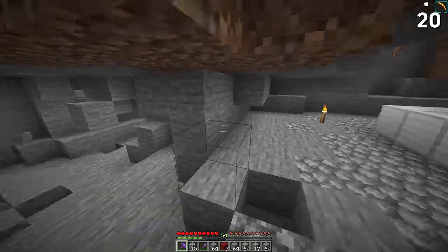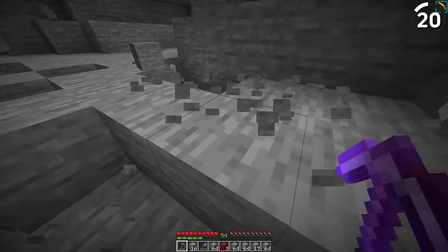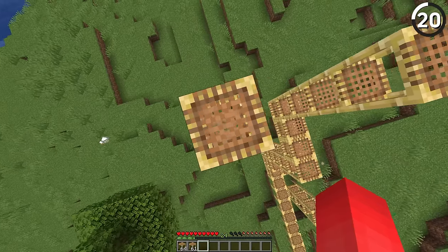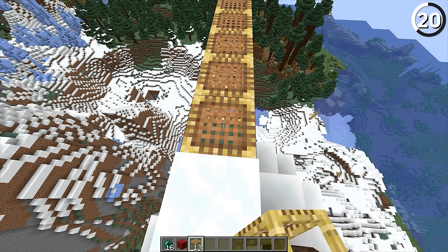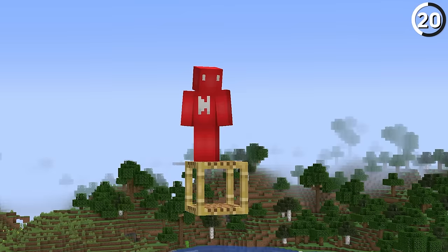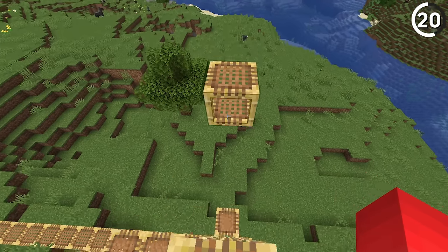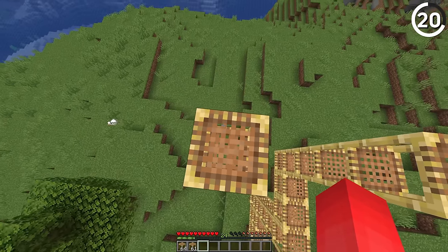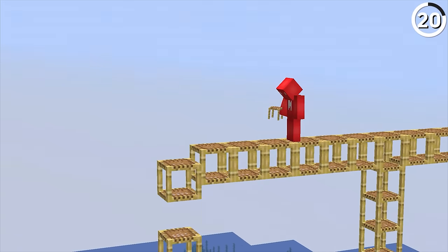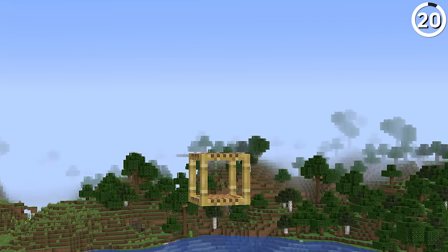Ghost blocks aren't usually helpful in Minecraft — normally they're an annoyance when breaking blocks and you're running into invisible barriers. But with the help of scaffolding, we can use this to our advantage. When standing on top of scaffolding and spamming right-click down enough of these, you'll eventually be left with one scaffolding floating off in the distance — while we can see it, no one else can, giving us a ghost block we can essentially fly around on. But be careful which server you do it on, since Mojang's cheat detection can see this as flying and kick you from the server.